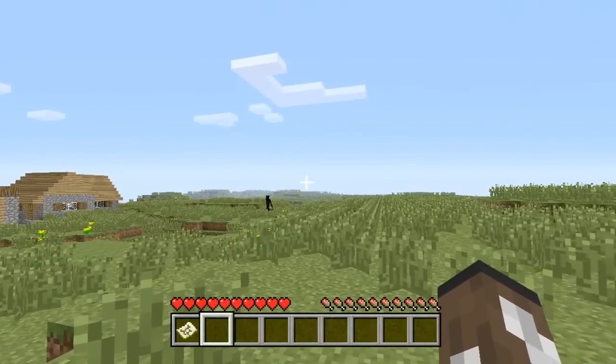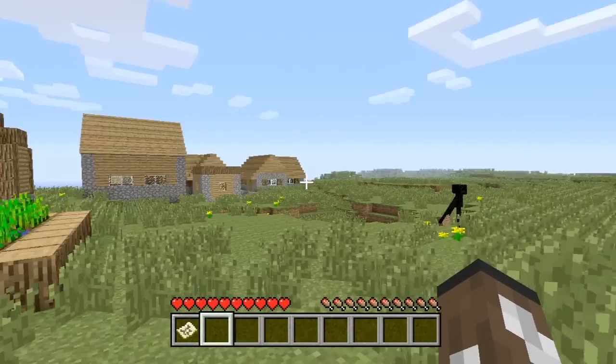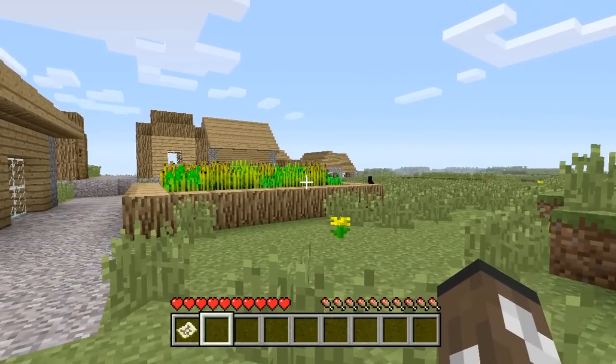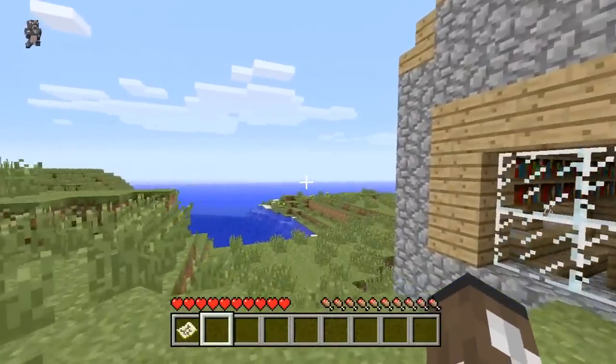It looks quite flat in this area. Why is there an enderman there? It's not night time and I don't know why he's spawned there. I think he's seen me because he's teleporting away. This game is glitching out at the moment — okay, this isn't off to a great start.